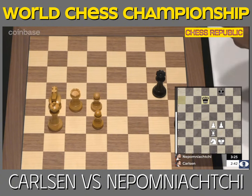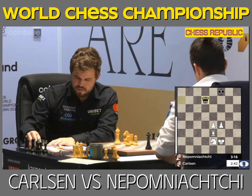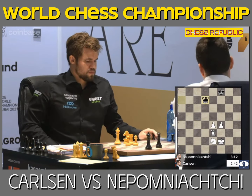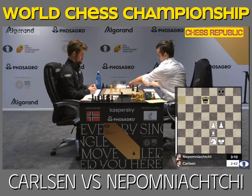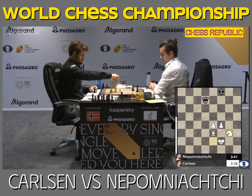I think that at some point we will see a position where black has only one or two moves to make a draw. Right now he can probably make any move and it's still objectively a draw, but that's not going to last forever. That's why the tablebases, although useful, are a little bit misleading on the complexity of this position.